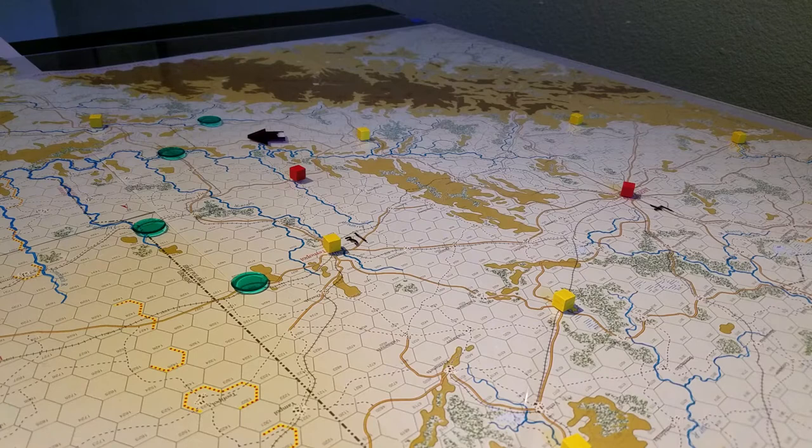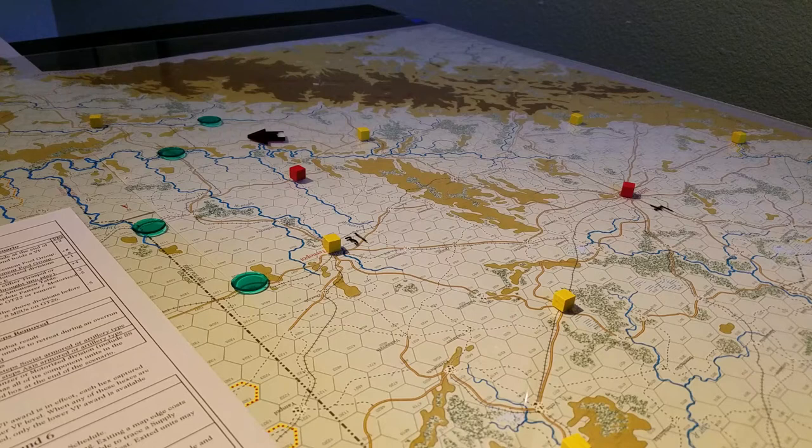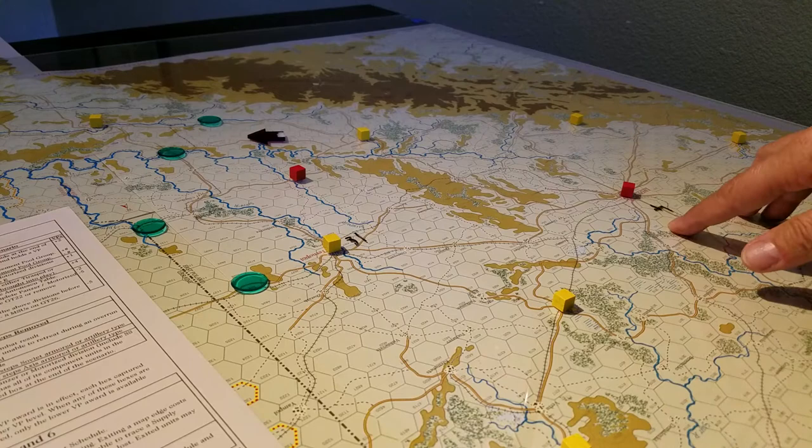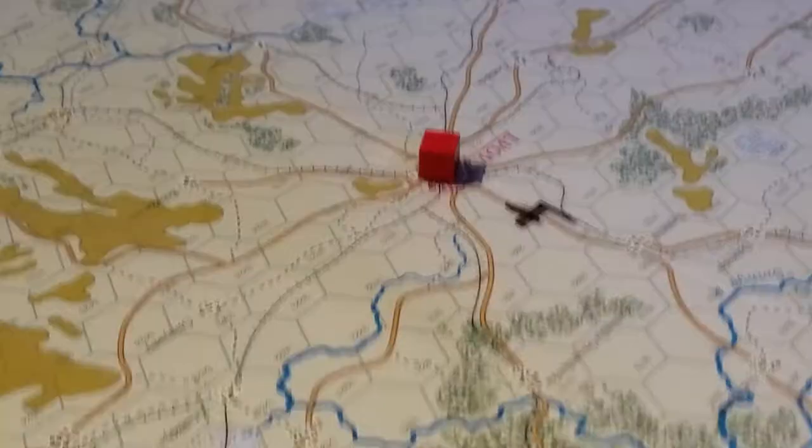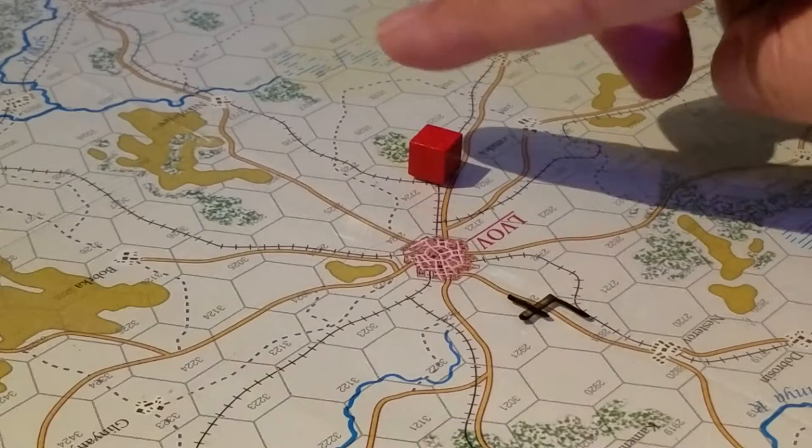There are a lot of charts in this one. Let's see what Lvov has — map E: five VPs before game turn four, one after. So if you can't knock this off quickly, you lose significant value. Let's zoom in and have a look at the terrain around it — it's fairly open.